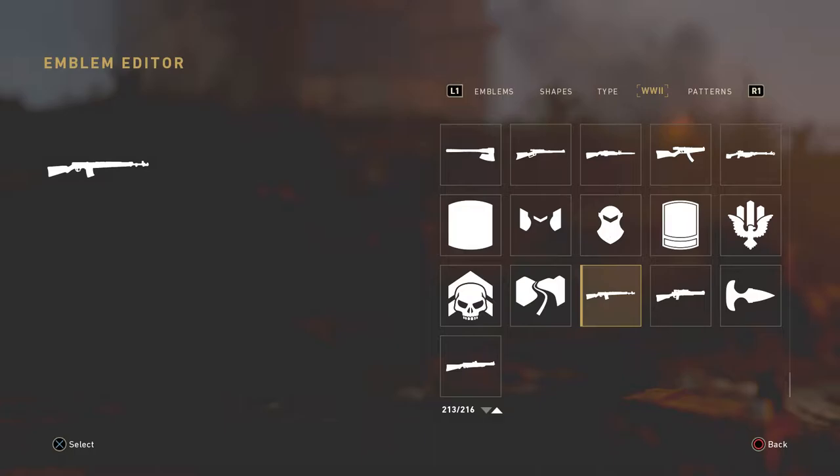The first gun I believe is the new ZK3A3 SMG. Going to the right, I believe this next gun is the AVT-40, which is a teaser from the Calvary Division image we saw during Sledgehammer's weekly update last week. It's kind of similar to the design of the SVT-40, however the gun fires fully automatic.